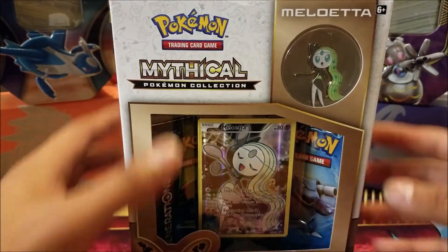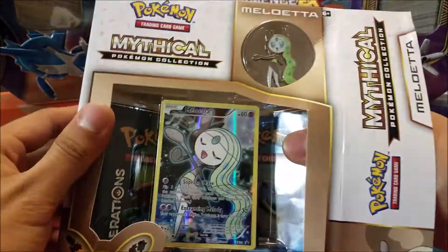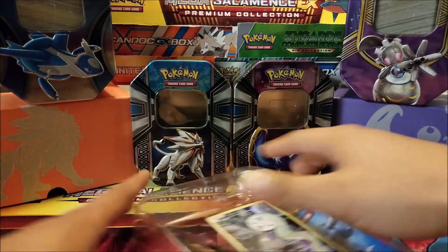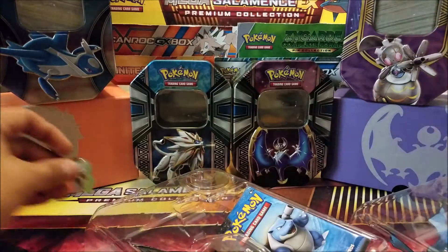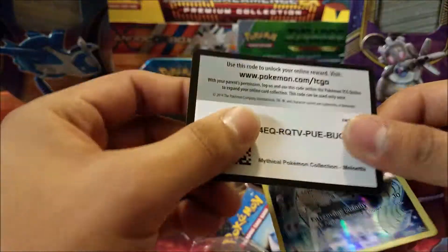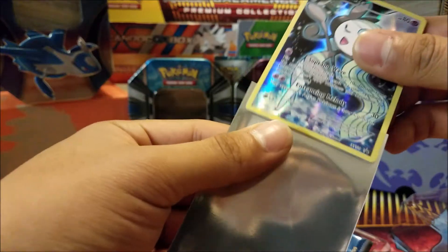We'll go right ahead into opening this, and hopefully we can get some rare cards. We'll also get a poster in the box. Here we have the nice little Meloetta pin — cute little Pokemon. Let's see if we can get this promo card out. There's the promo card and the code for you guys. We'll go ahead and sleeve this promo card up — seems to be in very good shape, not much whitening around the edges and looks properly centered.